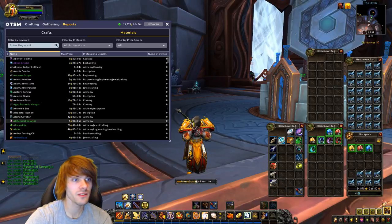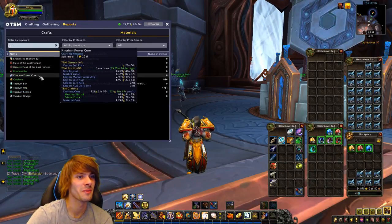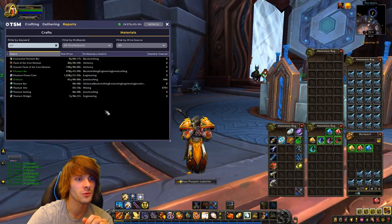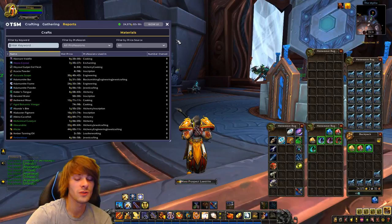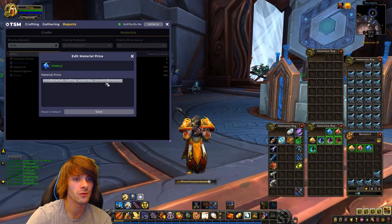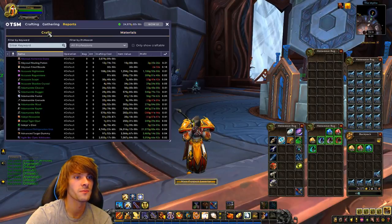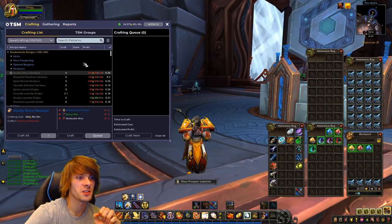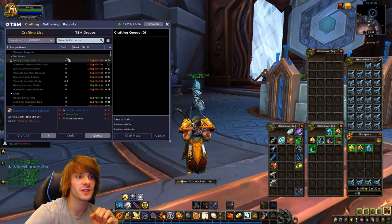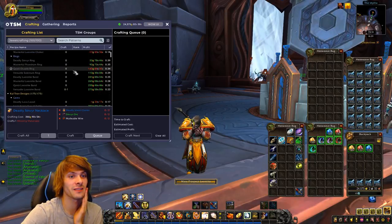We can do the same with Borrowglass — or however you say that one — which costs 61 gold. We'll replace and change that in. Then we can do that for Umbriel as well — that's 21 gold — and we'll change the Umbriel price. So we've changed all of those, and now we can look at all the different things we can craft in Shadowlands through our mass prospecting.